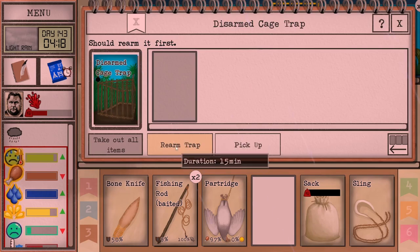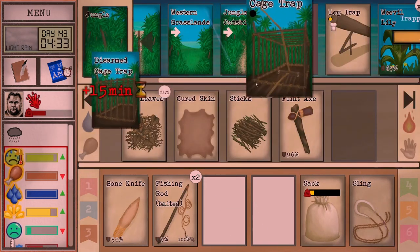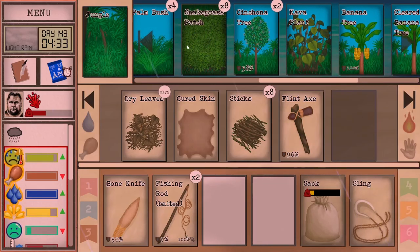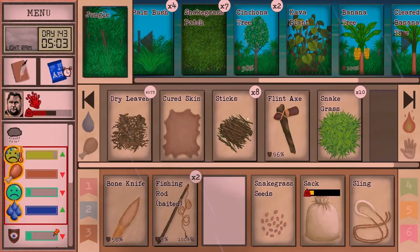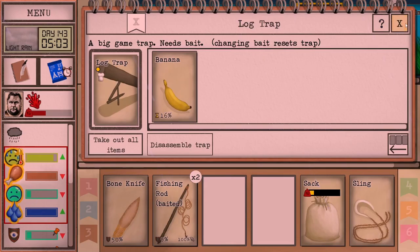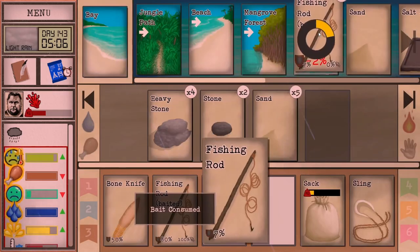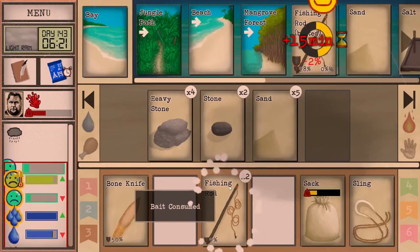I think we need to check on the male one too — it'll last until we get to... we definitely need to rearm this trap. Thinking we just get some more seeds. Then we can do some fishing — not going to dive this time with an open wound.